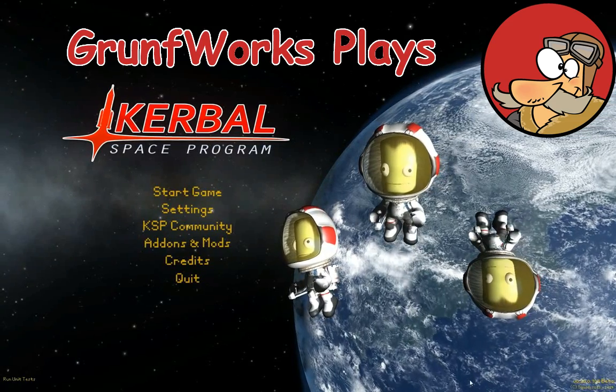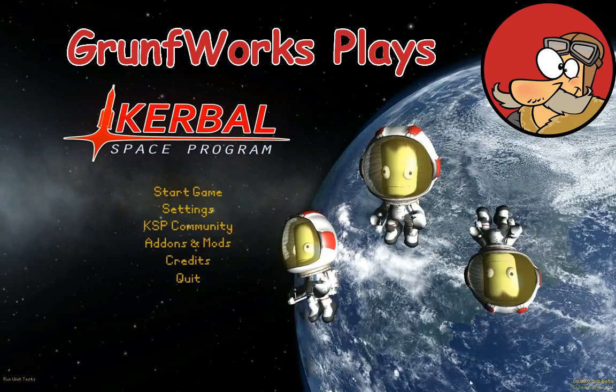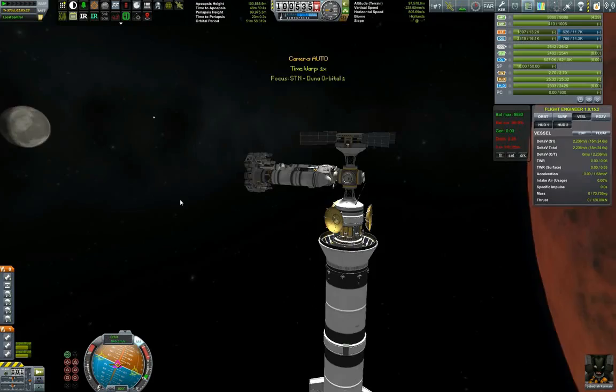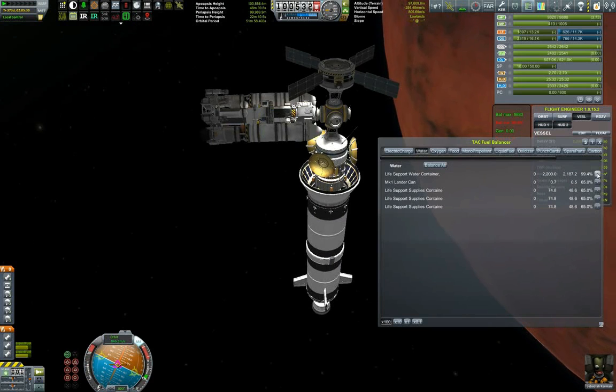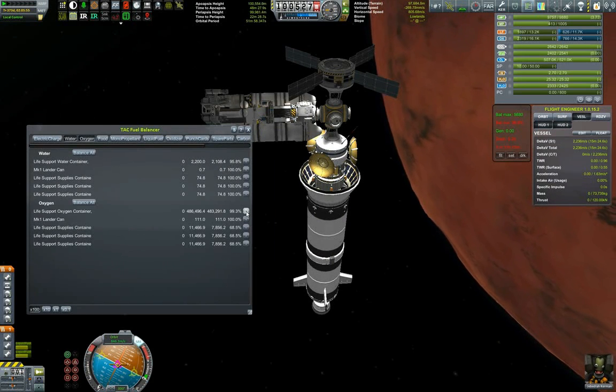Hello YouTube and welcome to GromfWorks. This is episode 59 of the Interplanetary Voyage of Exploration, and today is the D-Day — D as in Duna. So today we'll be sending Jeb to the surface of Duna.